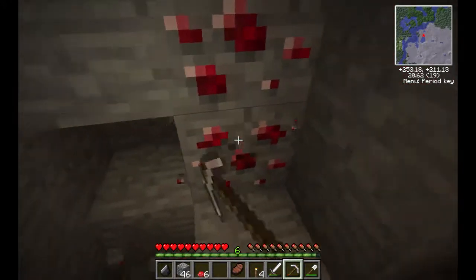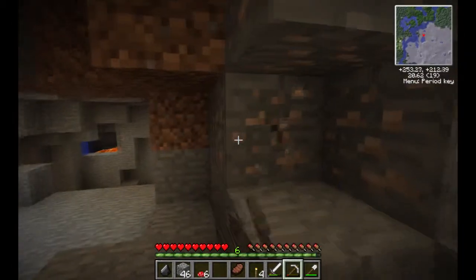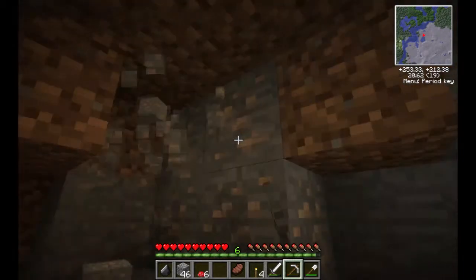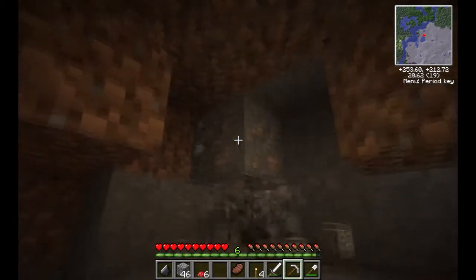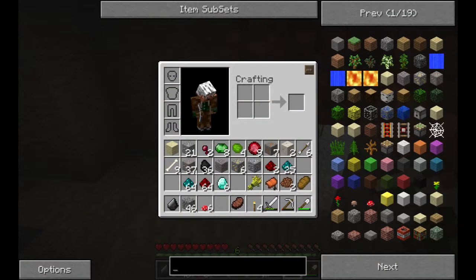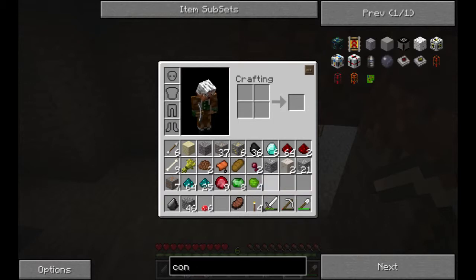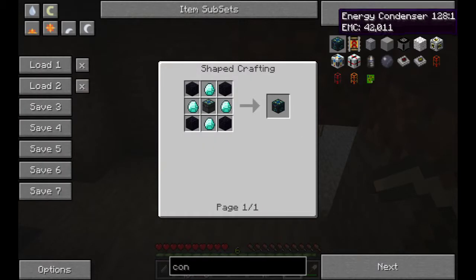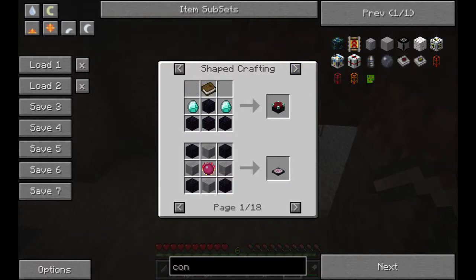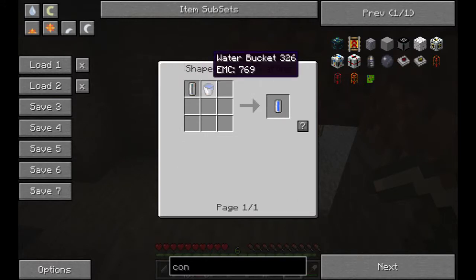Excellent — just offload them. I found two uranium right next to each other. That's actually pretty rare! We're going to have enough iron for a very long time. I have 37 ore. For an energy condenser we need four diamonds and four obsidian — I had six diamonds, so we need two more.